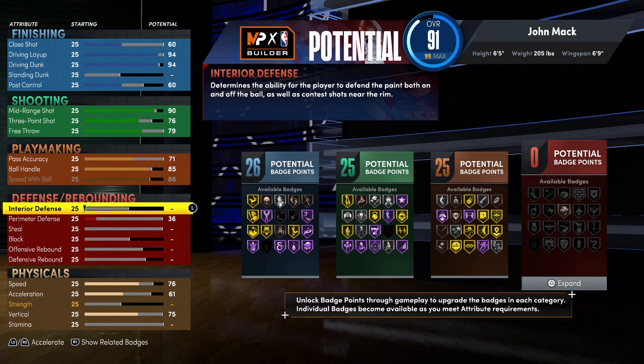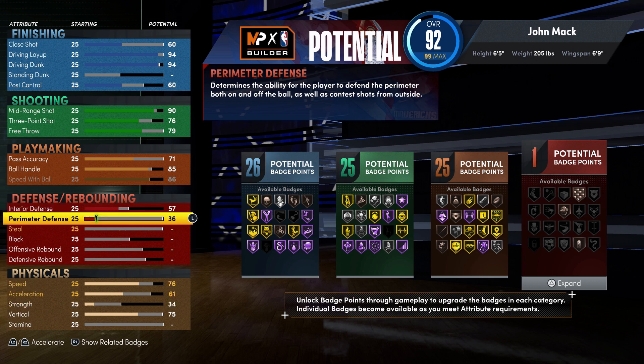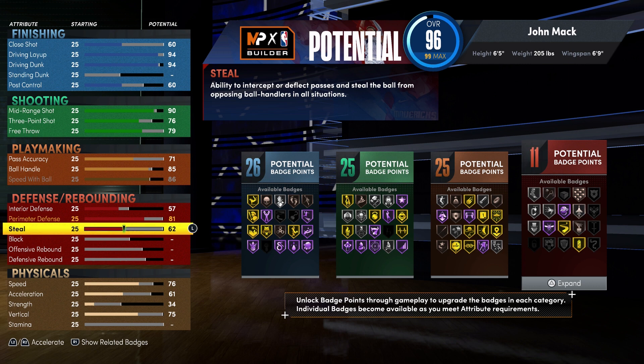Lastly, for defense and rebounding, you're going to bring your interior defense up to a 57, your perimeter defense up to an 81, and your steal up to a 63. That's going to give you 12 defense and rebounding badges. So 26 finishing, 25 shooting, 25 playmaking, and 12 defense and rebounding badges — for a total of 88 badges.